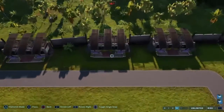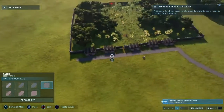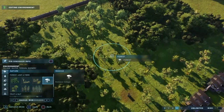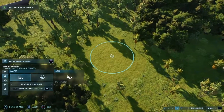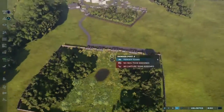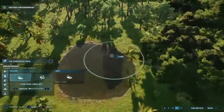Now we can connect these. Wait, I just realized — where's the water? So put the water right there. There we go, water! We're going to have four, so we want to make sure there's enough room for four Brachiosauruses.